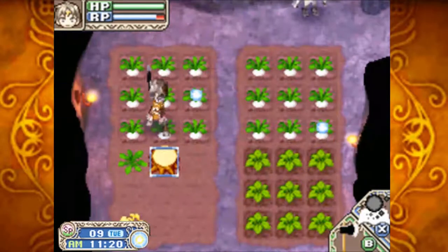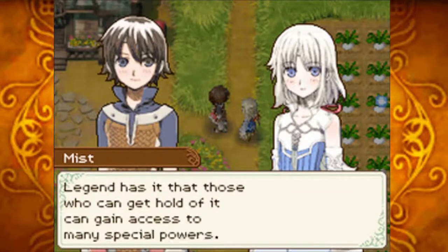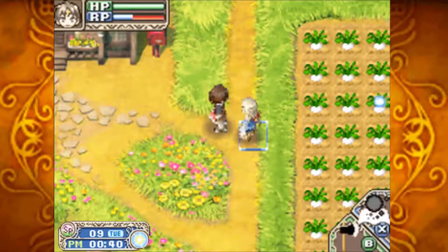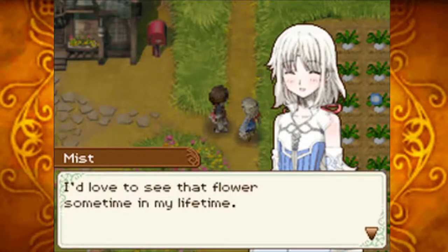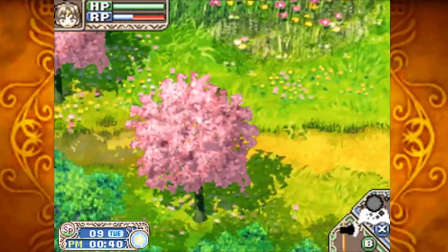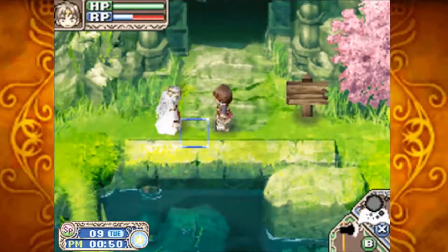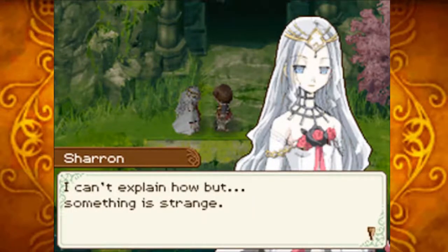Skill up! An NPC asks: 'Do you know grimoire?' — 'No, what is it?' — 'Legend has it those who get hold of it can access many special powers. It's said earthmates can find it.' Another mentions: 'Have you heard of the emery flower? They take such a long time to grow — I'd love to see one in my lifetime.' Emery flowers are her favorite gift but they take over a year to grow, so not very viable. 'All those caves are strange in their own way — something is strange, I can't explain it.'